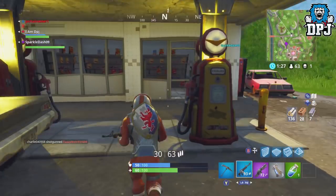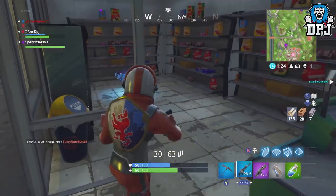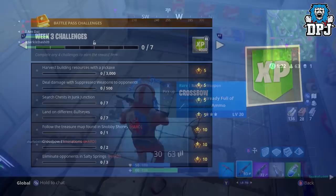With the latest update patch just landing and the new weekly challenges to do, let's go through them. Harvest building resources with a pickaxe: 3000. Deal damage with suppressed weapons to opponents: 500. Search chests in Junk Junction: 7 chests. Land on different bullseyes: 7 bullseyes. Follow the treasure map found in Snobby Shores: 1 treasure map. Crossbow eliminations: you need 2. Eliminate opponents in Salty Springs: you need 3. Some decent challenges for sure.